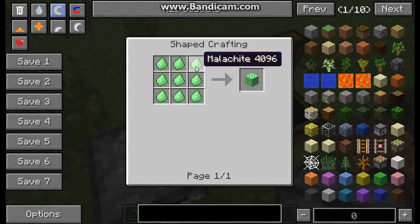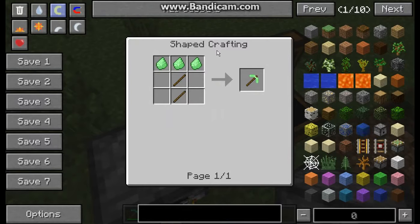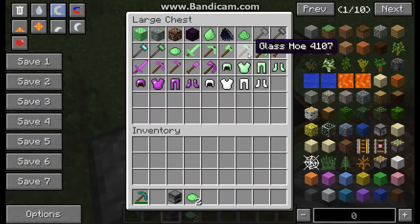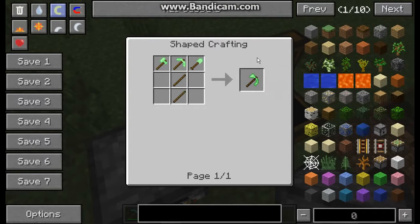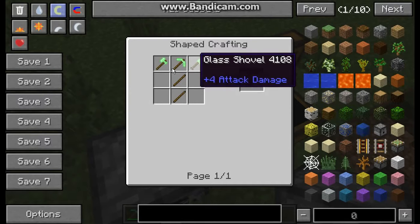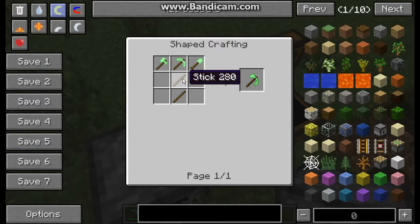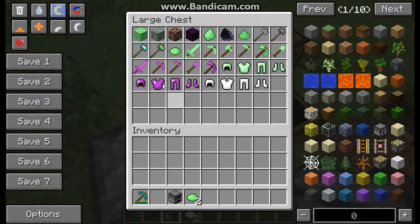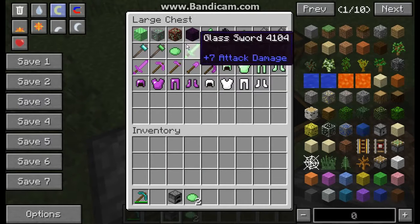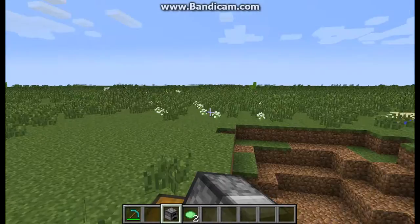Then there's all the Mellichite stuff: the Mellichite block, a glass sword with normal crafting recipes. Then you've got a glass paxel, which is weird - it's a pickaxe, shovel, and axe combined. The P is for pickaxe, the AX is for normal axe, and the EL is the shovel, so it's a paxel. It also covers glass shovel, glass pickaxe, glass axe. Moving on to obsidian stuff - apparently you can find Mellichite in the Nether as well.